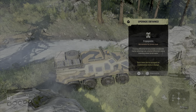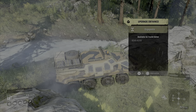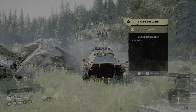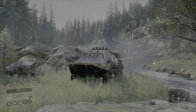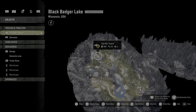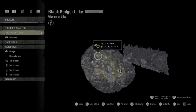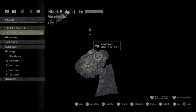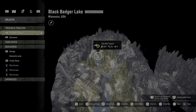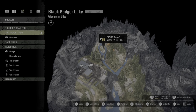I thought I would share with everyone, as I always do. We're going to be grabbing the engageable all-wheel drive for the Boar 45318 — and that is what we've got. I'm going to go ahead and show you guys on the map so you know exactly where we are. This one's nice and easy, just right behind the garage when you spawn into the map here at Black Badger Lake in Wisconsin, USA.